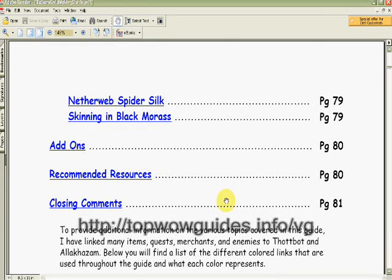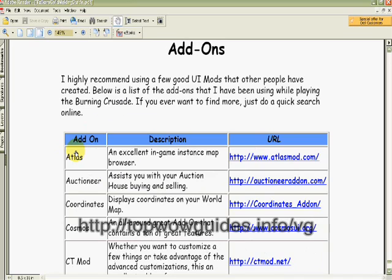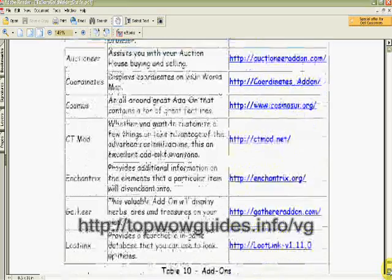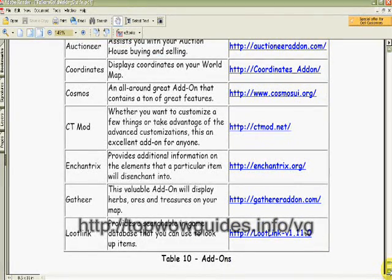You can see the add-on section here. These are little add-ons for World of Warcraft that he's found beneficial in terms of helping you get gold faster. That's another bonus — someone telling you things you can use to enhance your gameplay.